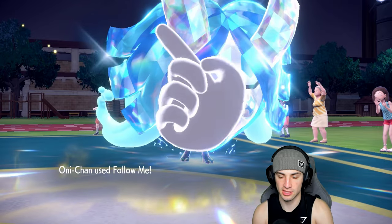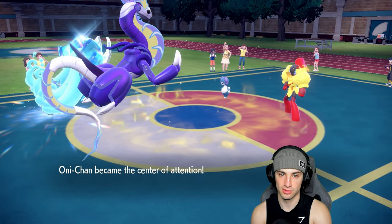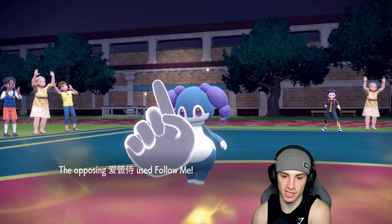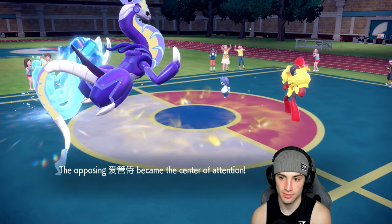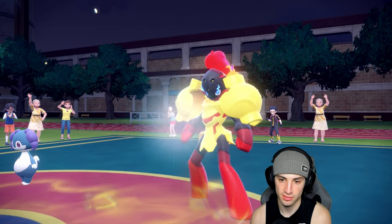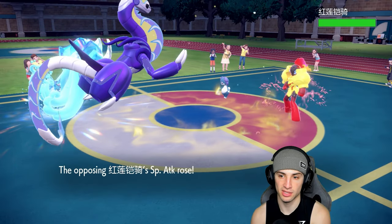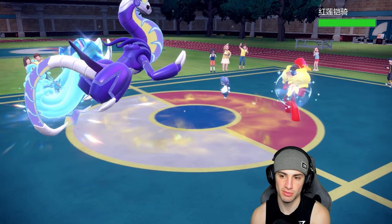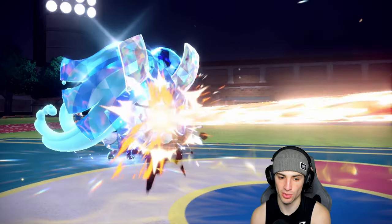They're probably going for Expanding Force, or maybe Trick Room — which could be a little bit of an issue. And yeah, they go for Trick Room and Follow Me. Next they go for Meteor Beam — it flies out here, no Trick Room set up. Ogrepun soaks it pretty well even though it does more than half. We're good.